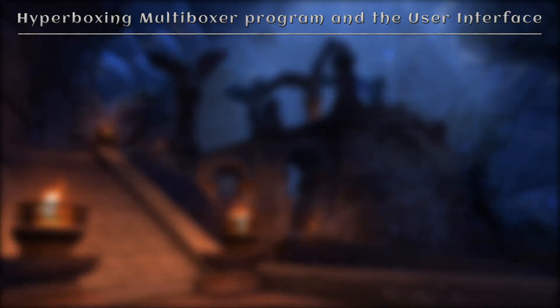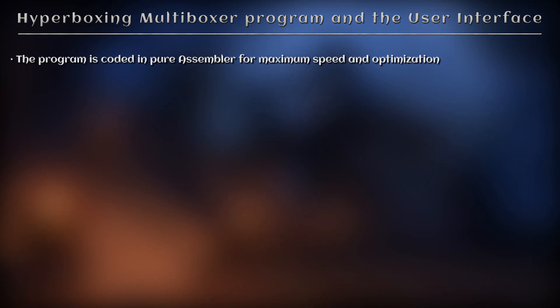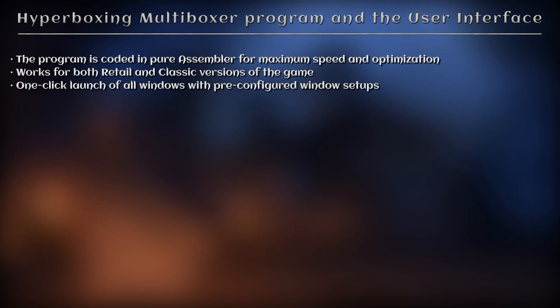Let's go through some of the features. The program is coded in Pure Assembler for maximum speed and optimisation, which makes it very fast. It works for both retail and classic versions of the game. One-click launch of all game windows with pre-configured window setups — the game windows start very fast.